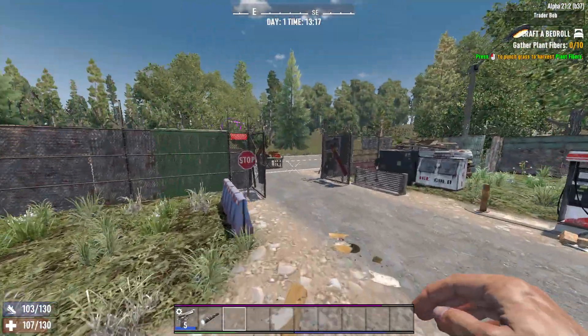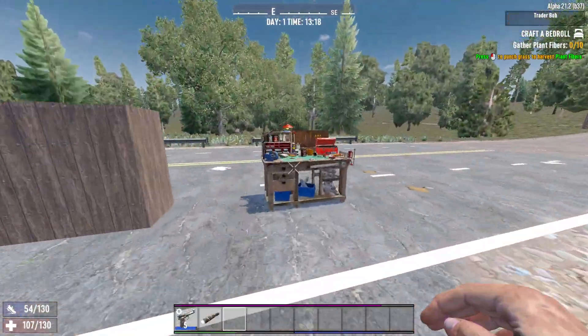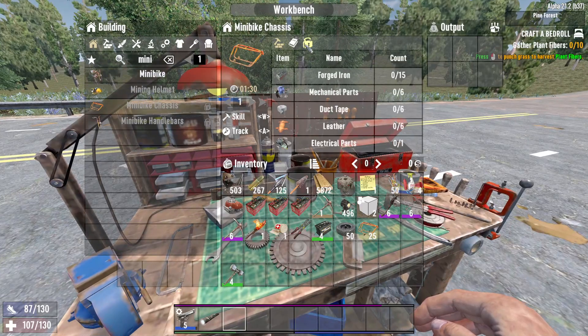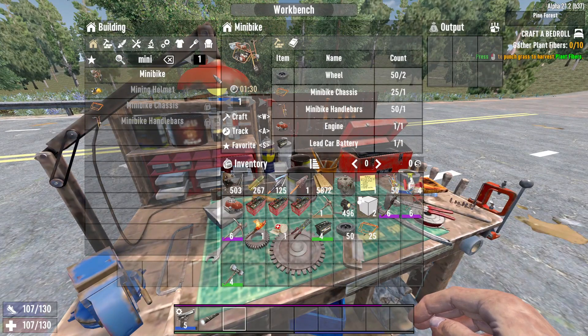Once you get the parts, all you have to do is go to a workbench. You don't need any levels. If you want to craft the minibike chassis, for example, you need to be level 20 in vehicles, but the minibike itself requires no levels. So you can do this really early in the game if you just get them to sell the parts.